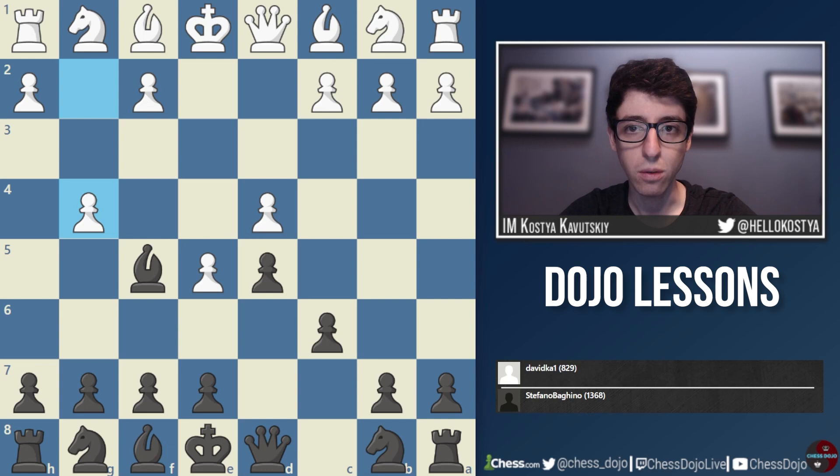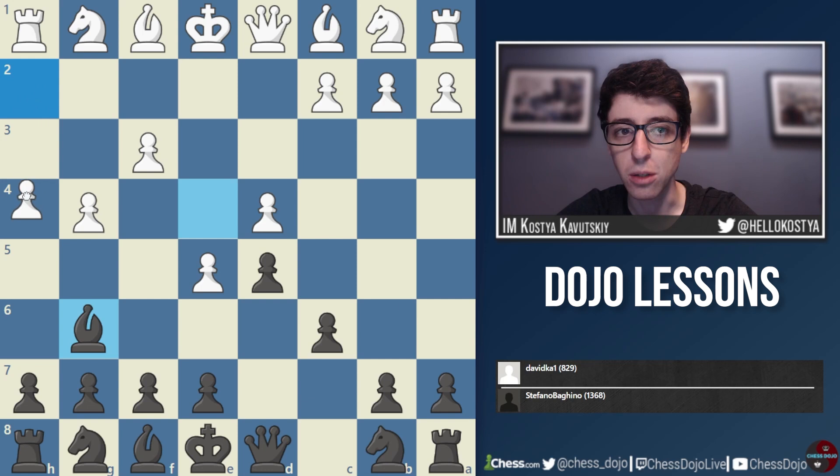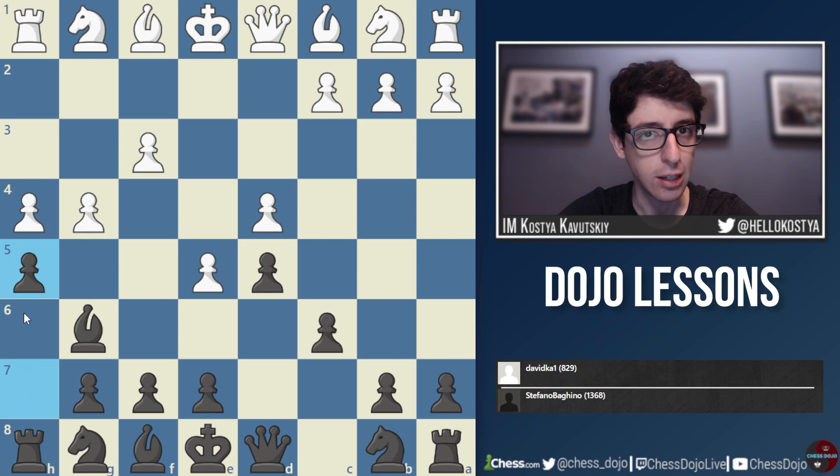Black takes advantage with the very clever move bishop to e4. The point is to provoke white into playing f3, which weakens white's position even further, and then return the bishop to g6. If white ever tries to trap the bishop with h4, black is always in time to play h5 or h6 and give the bishop a retreat. This position is certainly playable for white but very difficult to handle with little development and many weaknesses.